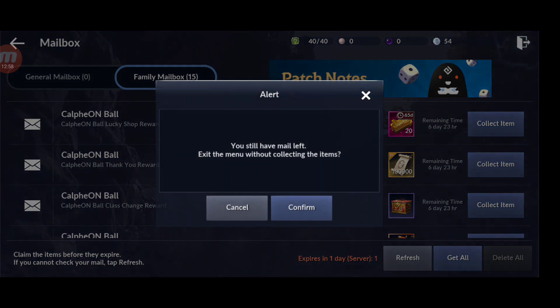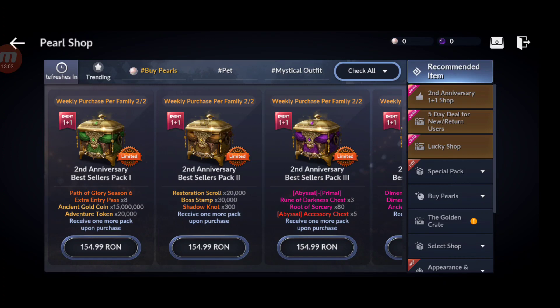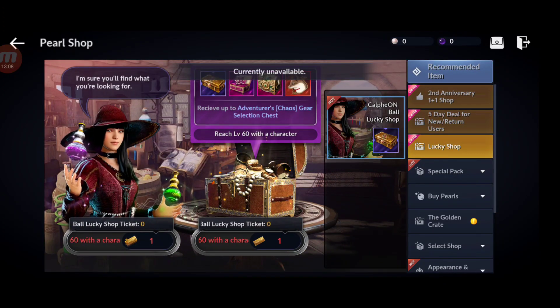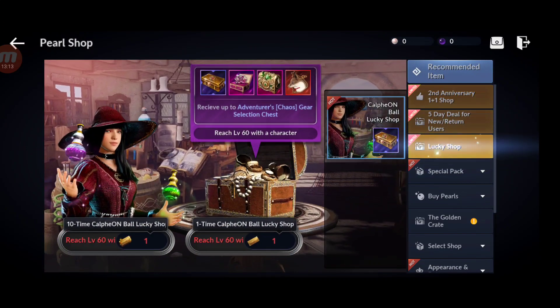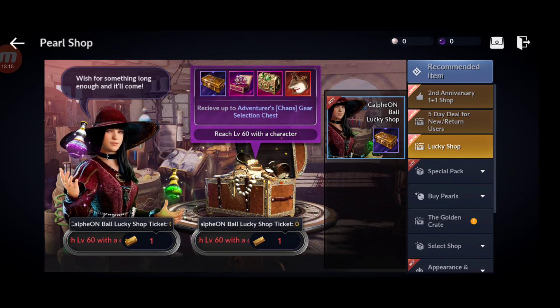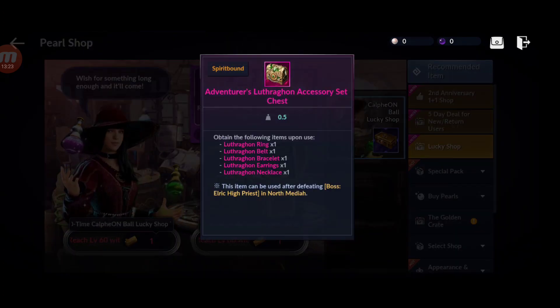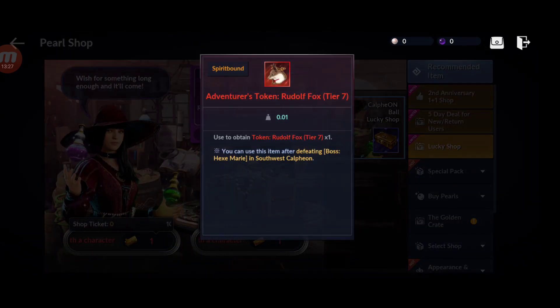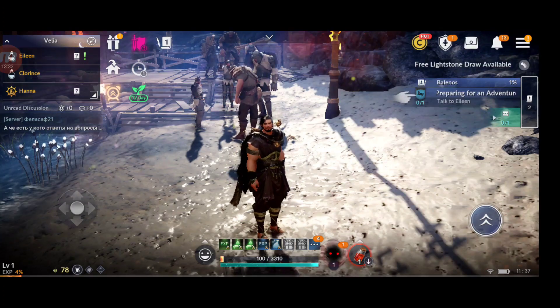I'm more excited about the 200 plus Calpheon Vault tickets. You can use them in this special shop - there are options for new and returning users. You can get Chaos Gear Selection Chest, Abyssal 2 Primer, Rune of Darkness, a full set of pink accessories, and a tier 7 pet. I'm gonna do a separate video about that.